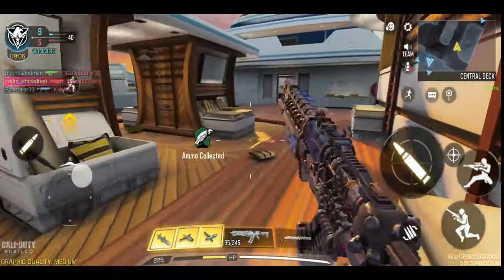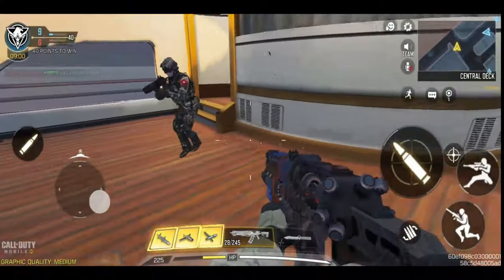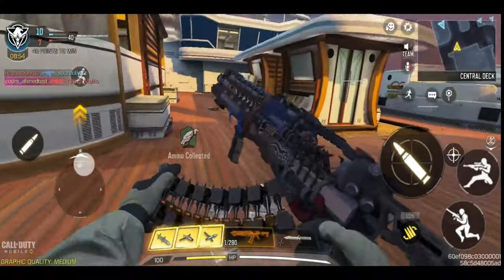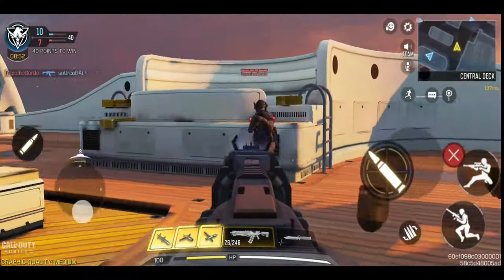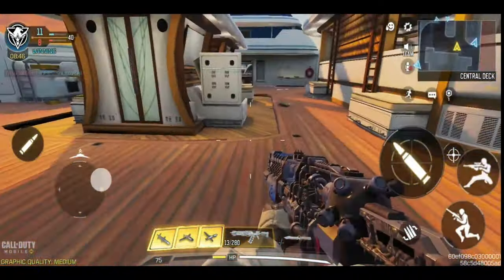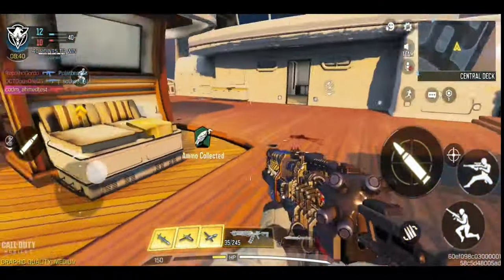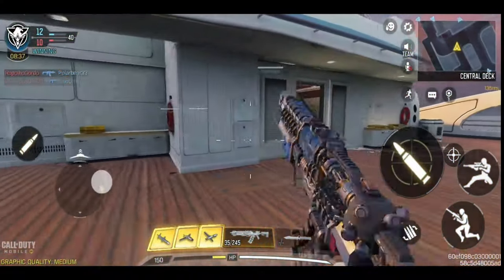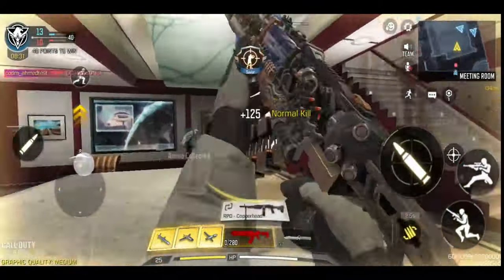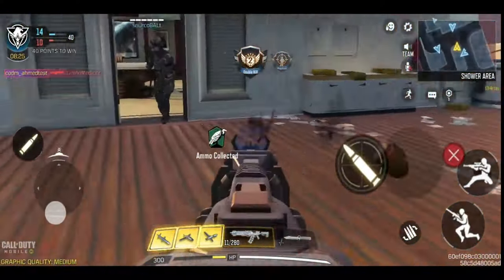Please watch this full video, because in this test server you'll get free gun skins like the Double Edge, HBR26 Dark Frontier, AK-47 Koramaku, QQ9 Suriga, and the Locust Neptune. You also get 10,000 CP, but it's basically useless because in the test server there are no Battle Passes and you can't buy anything. All the weapons, however, are not a waste — you can use them in MP matches and BR.